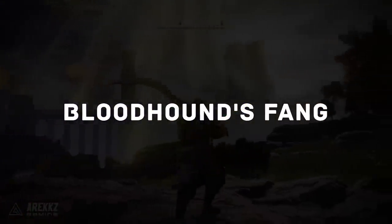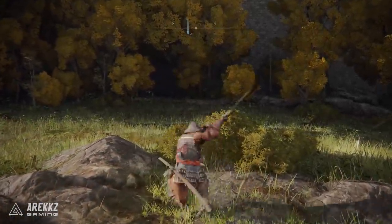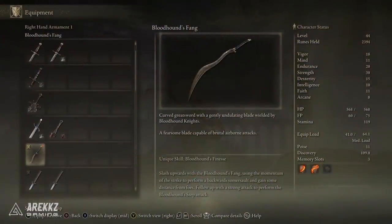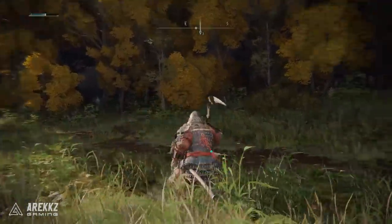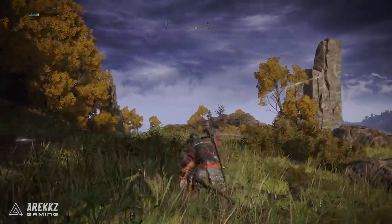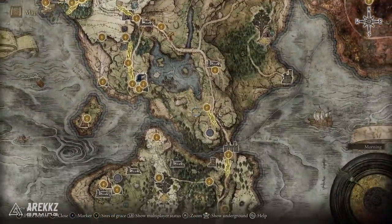Moving on to the next weapon — Bloodhound's Fang. This is a fantastic-looking curved greatsword that comes from the Bloodhound boss, one of the smaller open-world bosses you can fight early on. It has a unique skill called Bloodhound's Finesse where you slash upward and use the momentum to perform a backward somersault, which you can then follow with a strong attack to step forward. It's a super cool move and one I've died to many times on the receiving end.